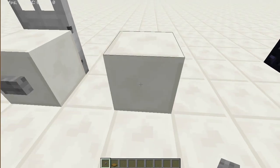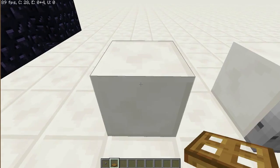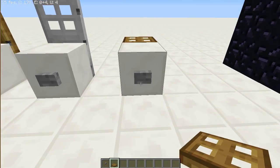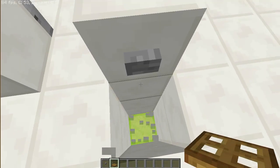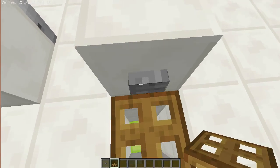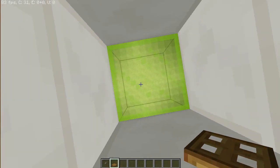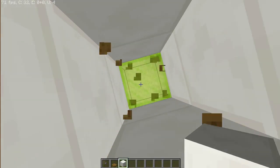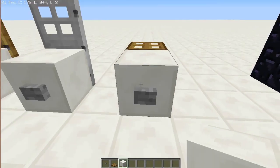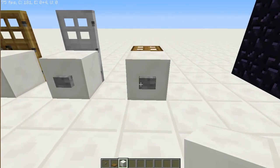There, it's a trapdoor. I'll put fence gates in here and you should get it right, hopefully. That's a trapdoor and the functionality of it — it's a trapdoor.